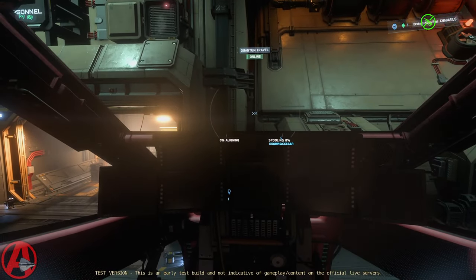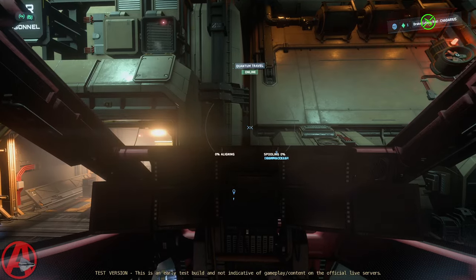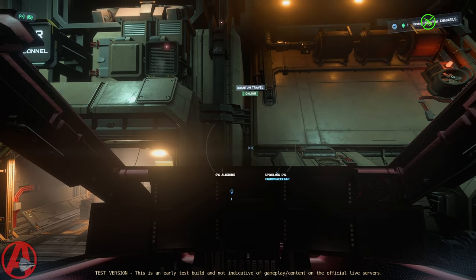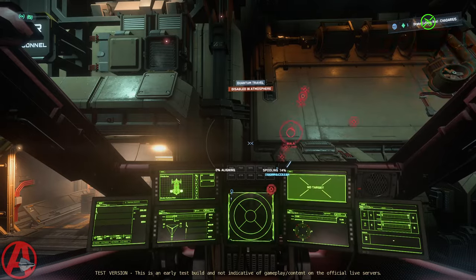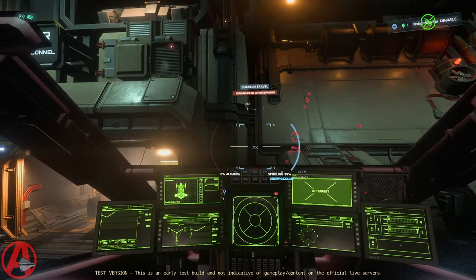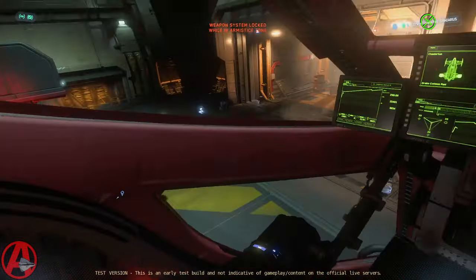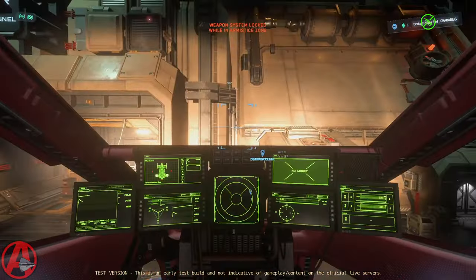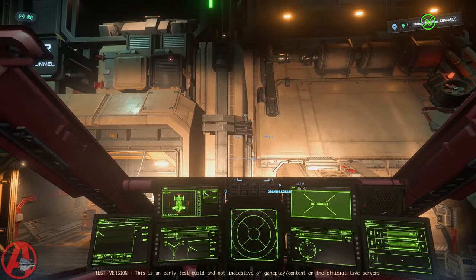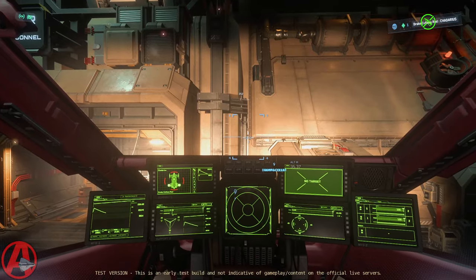Ava, prepare for takeoff. Contacting docking control. Commencing launch sequence. Powering up the ship. Systems ready. Lights on. Resetting power to balanced. Full impulse. You have the con.